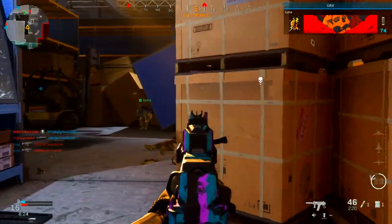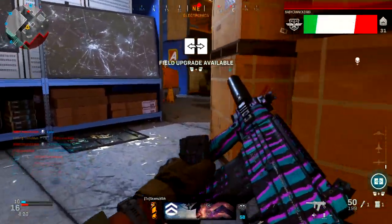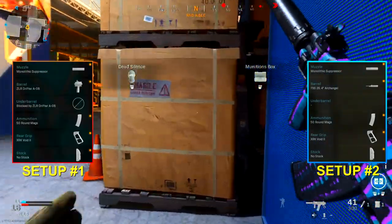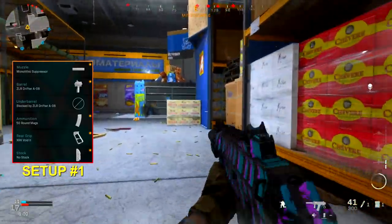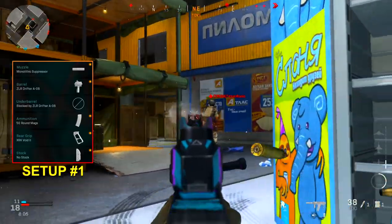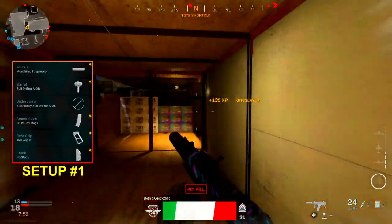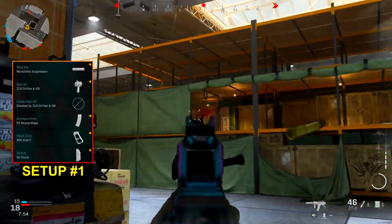We got a huge update this past Tuesday and in that update included two brand new weapons. We got the Striker 45 as well as the Grau 556. Today I'm going to be covering the Grau 556. We're going to go over two of the best class setups which you see on screen right now. The first setup is for aggressive type of rushing play style and you want to use it on smaller to medium range maps. The recoil is pretty much non-existent and that's what makes this weapon really competitive — I would say it's a top tier weapon.